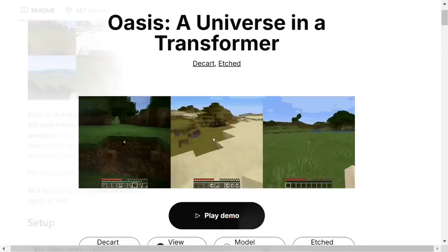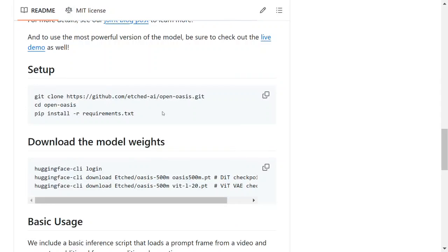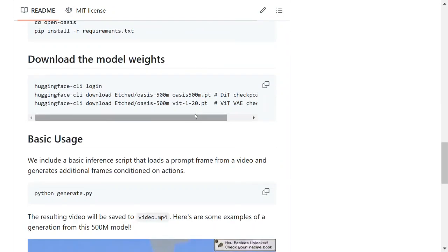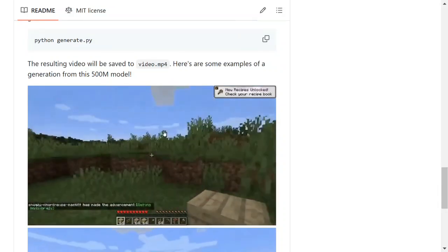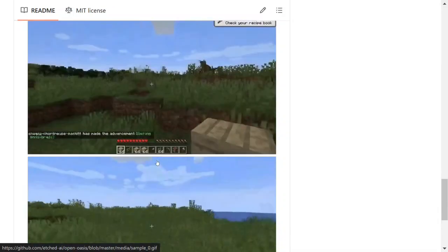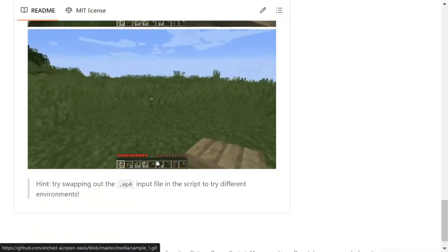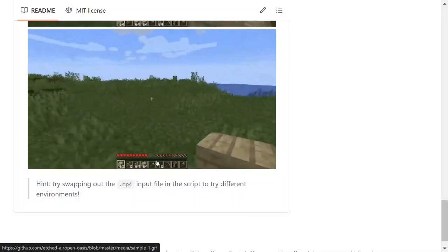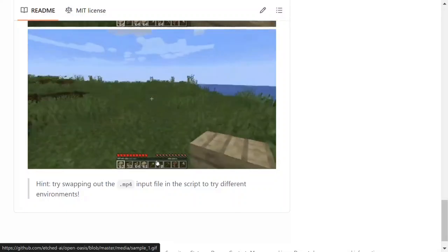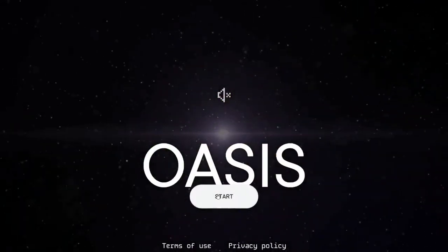Let's see the GitHub repo before we jump onto the game. It is developed by Decart and Etched, and they have given all the details about how to set it up. You need to clone the repo, download weights from Hugging Face CLI, and then just run python generate.py. The resulting video will be saved to video.mp4. Here you can see results generated from this 500 million parameter model. The model size is small so you can try it on your local system as well.